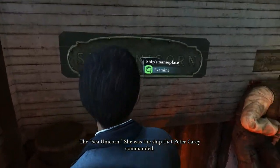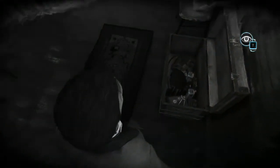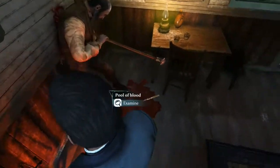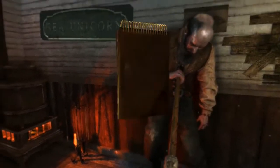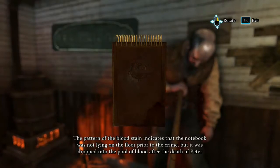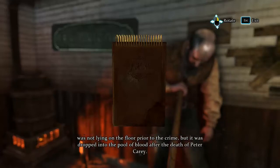The Sea Unicorn — she was the ship that Peter Carey commanded. There's a dead man in the room. Pool of blood. 'Rotate the object.' J-H-N are probably the initials of the owner of this notebook. Well, that's not Peter Carey. The pattern of the bloodstain indicates that the notebook was not lying on the floor prior to the crime — it was dropped into the pool of blood after the death of Peter Carey.